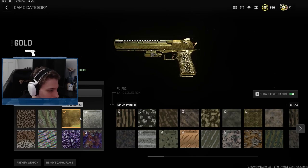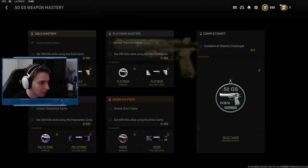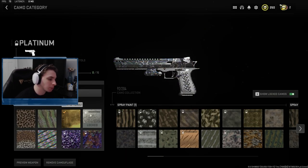It's going to take a little bit. Last time we got this thing gold, obviously we're going to use the gold camo so we can hopefully get some weapon mastery kills for this thing too. Two birds, one stone. But we are going for platinum.